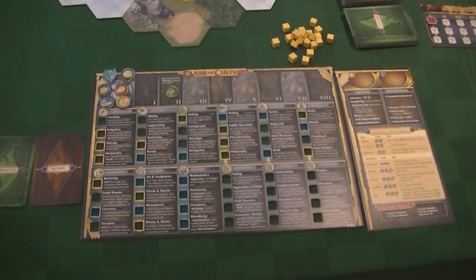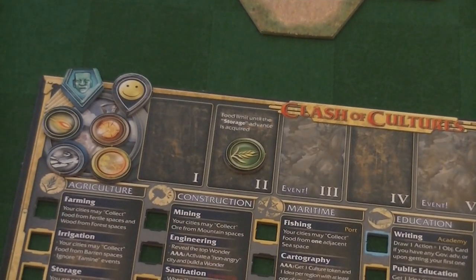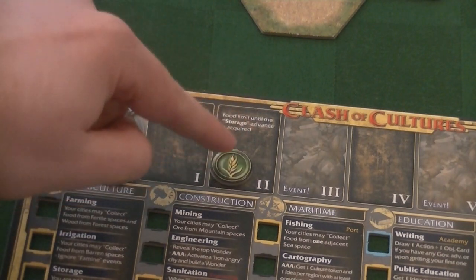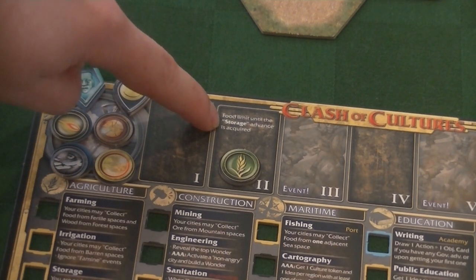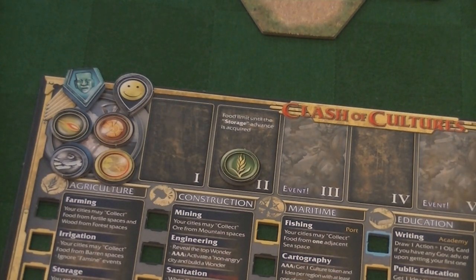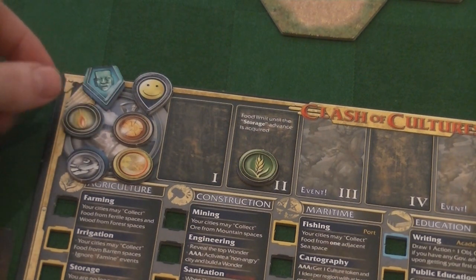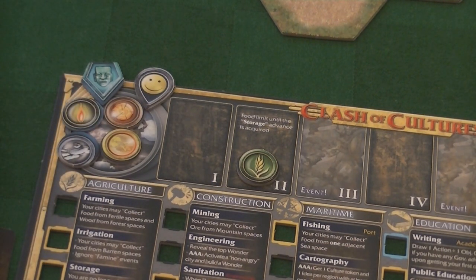This is where the meat of the game lies, so let's zoom in on the individual player boards. First up you can see our resource tracker — this monitors how many of each resource you have, and we start the game with two food. There is actually a limit on the amount of food you can have: food is capped at two unless you research a specific tech called storage. Every other resource is unlimited up to eight, as far as the track goes. The candle is ideas, the stone is ore, the wood is wood, and the gold is gold.